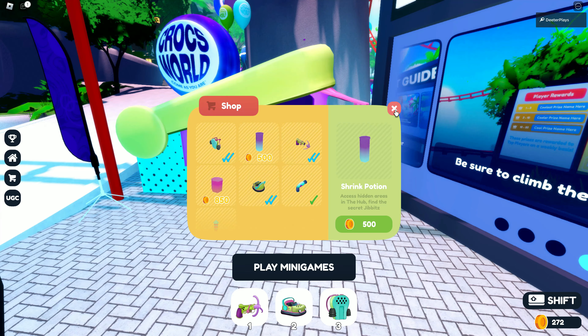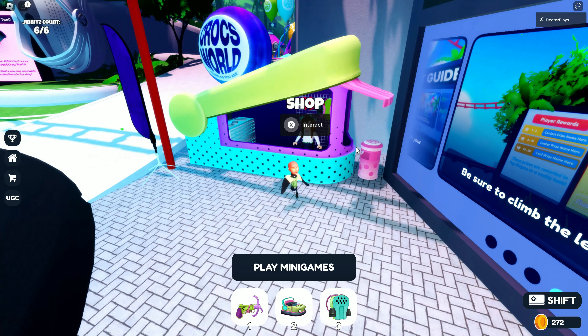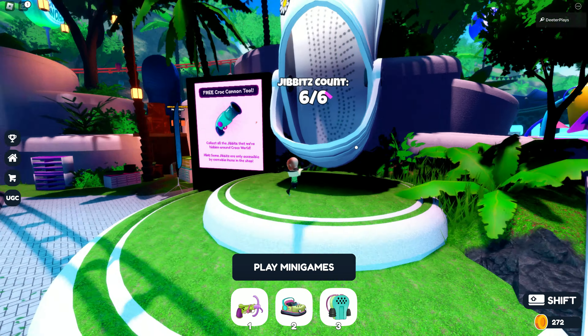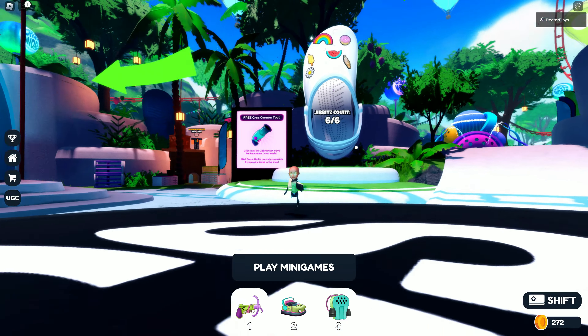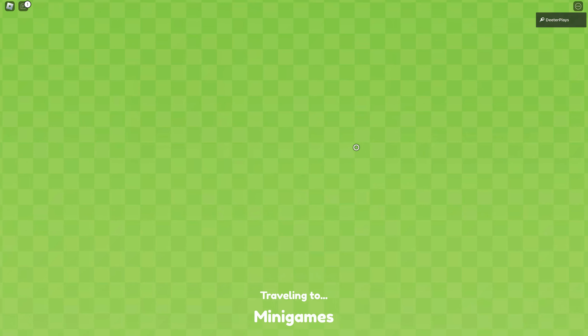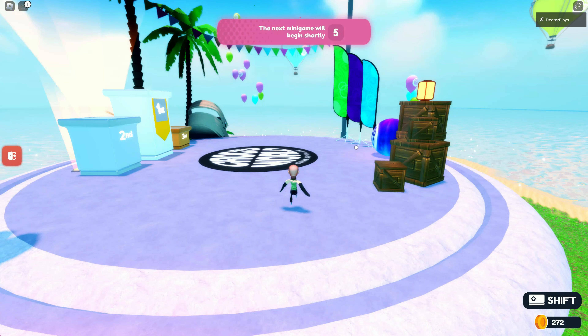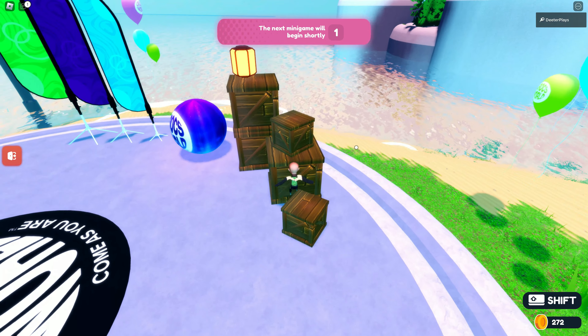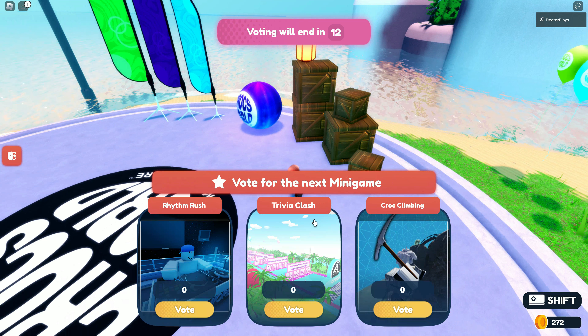After you get all six gibbets, make sure you've already liked the game and gone through all eight mini games, and once you do all that you'll get a badge and have that green croc hat in your inventory. And with the mini games, if you want just go AFK — eventually they'll time out and you'll end up getting eight wins. That's it for this free item, guys. If you're new here I'd love to have you subscribe, hit that notification bell — thanks for watching!